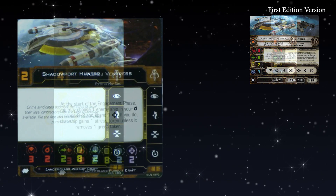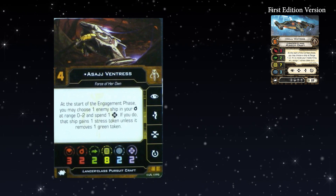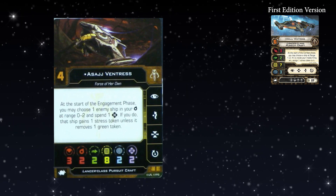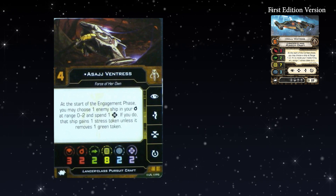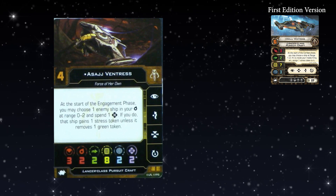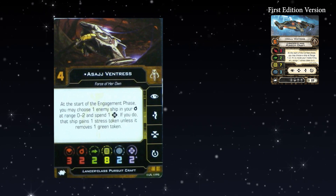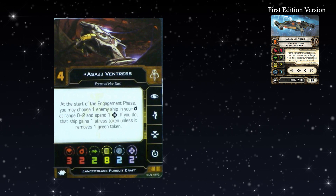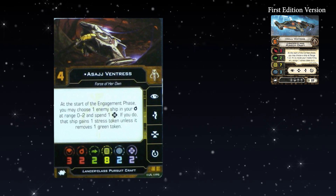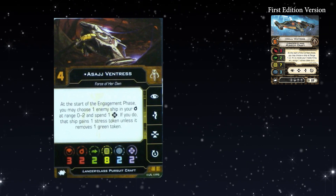We had the reveal of Asajj Ventress, pretty much the only relevant pilot in first edition, and she has had a slight nerf. She comes with two Force that replenish — one of the few scum pilots that have Force. At the start of the engagement phase, you may choose one enemy ship in your mobile firing arc at range zero to two, spend a Force, and that ship gains a stress token unless it removes a green token. The ability to remove green tokens is a way to negate repeatable, oppressive abilities.